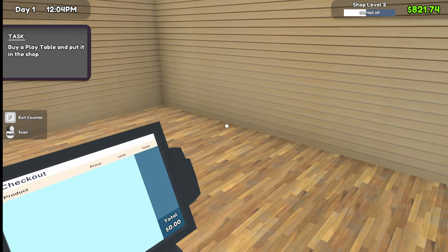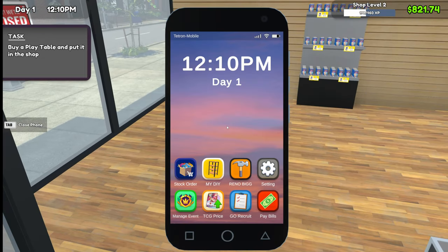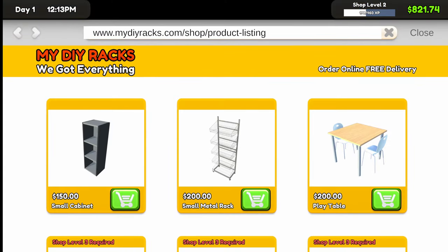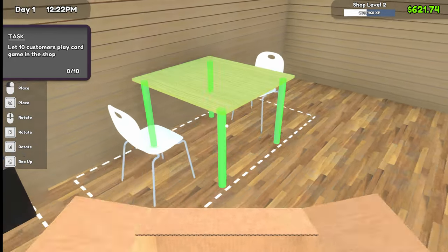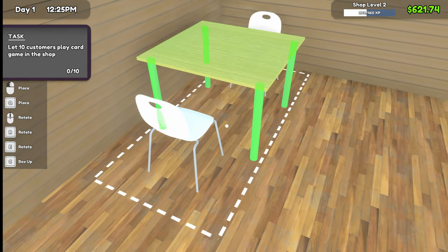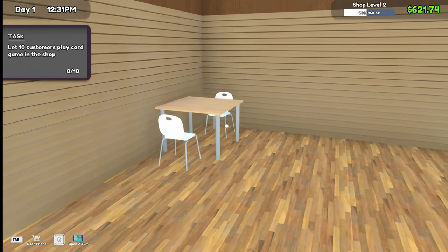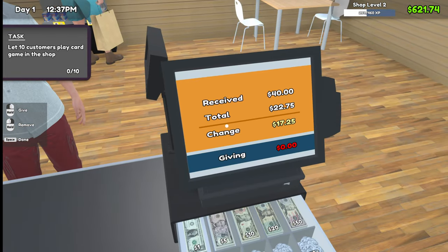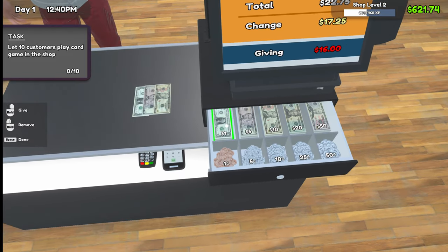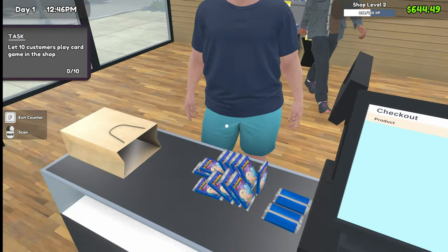'Buy a play table and put it in the shop.' Play table, exit counter — do it, yeah do it! Get out if you want to buy a play table. Buy a play table — that's a big box. Look at it! Yeah. There, play table. $17.25. Oh, they're already using it.